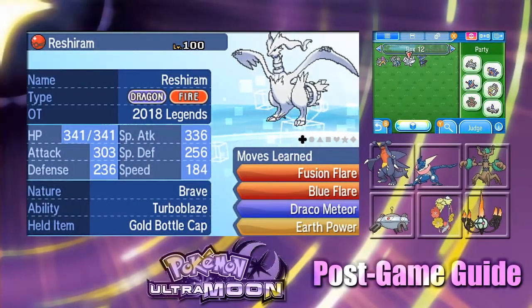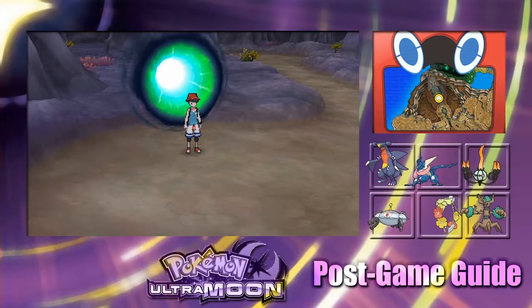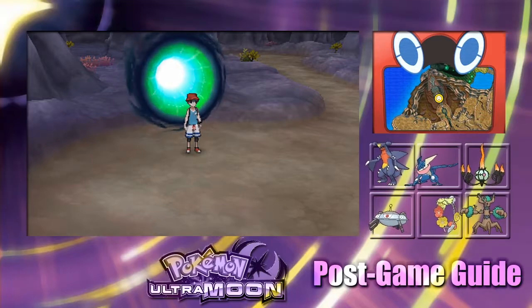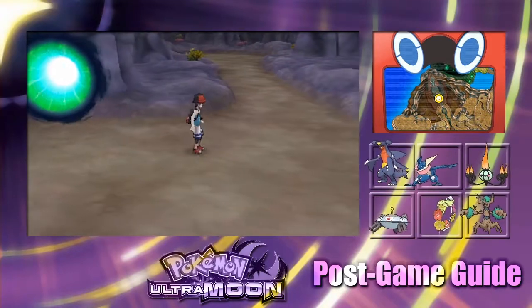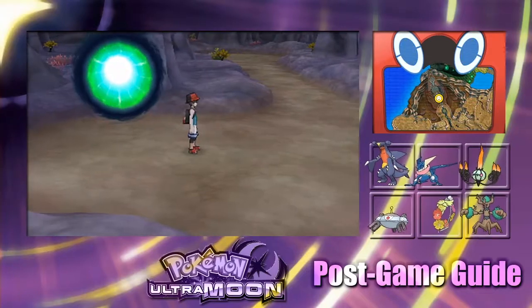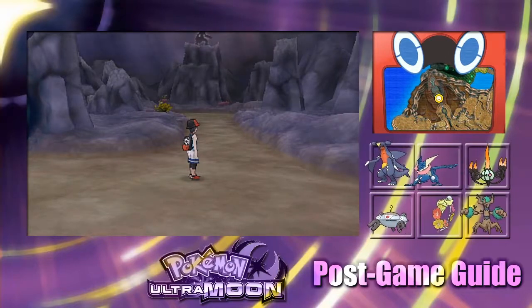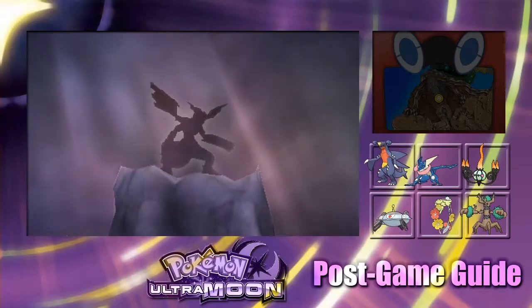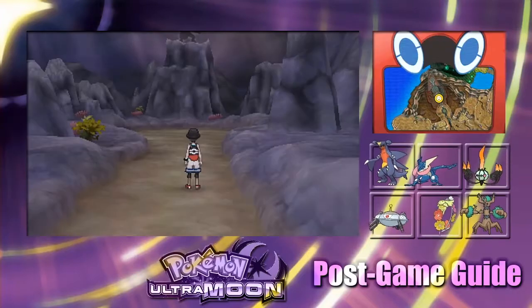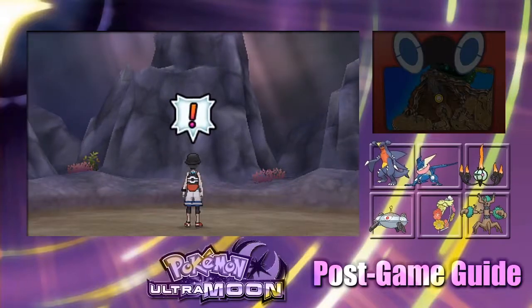Let's see which legendary we meet first. While recording my attempts at getting Ultra Beasts, I stumbled upon a legendary Pokemon and found out that if I run away, I'd lose the encounter. Good thing I saved — this is Zekrom! I'll start with a Quick Ball and if that doesn't work, we've got Ultra Balls.